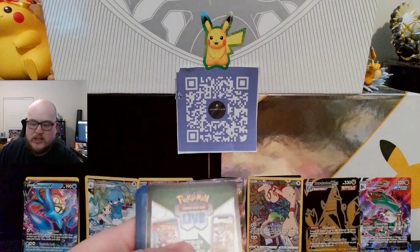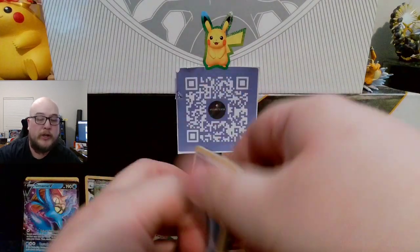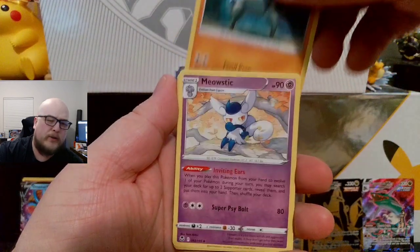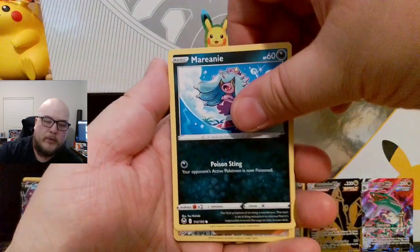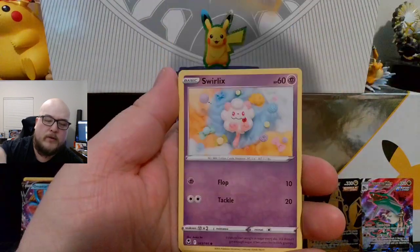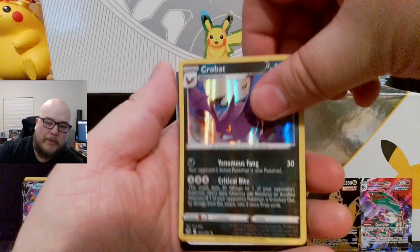Two for the price of one. Can we get a Lugia? That would be nice — any Lugia card would be cool. I have the regular V but I don't think I have the VMAX or V-Star yet. Indeedy, Marini, Mistrevious, Swablu, Swirlix, Serena, Serena Reverse, and a Crobat Holographic.